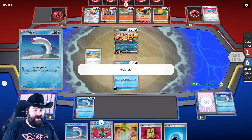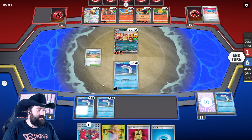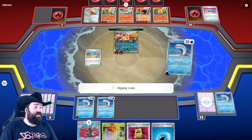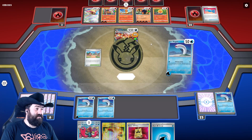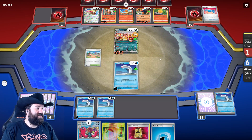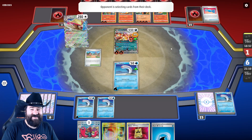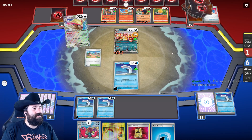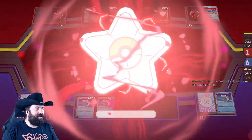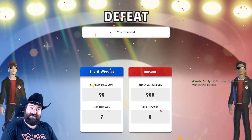We're going to put this one out there and try to hide again. We could draw a Reversal Energy or a Double Turbo here. They probably have another Boss's Orders. This Pidgeot is really good against us because it lets them find exactly what they need. Maybe they don't have another Boss's Orders. This deck could use Misfortune Sisters — I didn't even think about that!